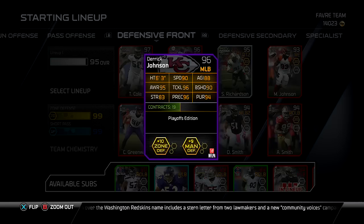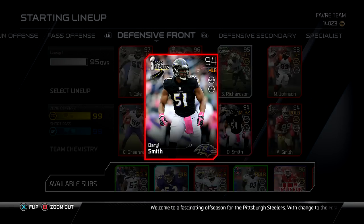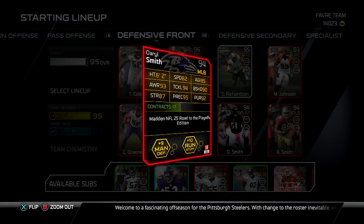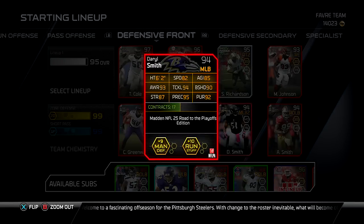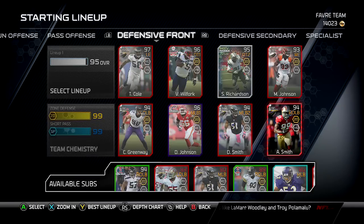Derek Johnson, 96 overall middle linebacker, playoff edition — he has a lot of great stats. Everything is in the 90s except for his strength, which is an 83, and his agility, which is an 88, but 90 speed for a middle linebacker. He makes plays like crazy. I get a lot of interceptions with him. Darrell Smith, 94 — I still rock him, but I need to upgrade him to get a little more stability at that linebacker spot for backup purposes.